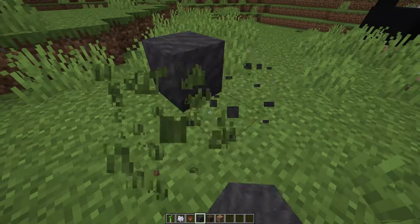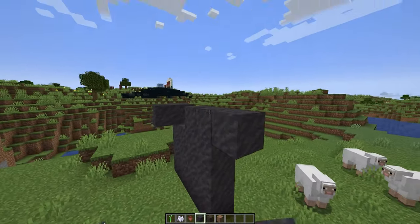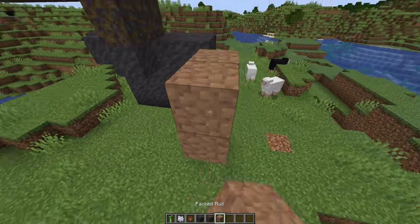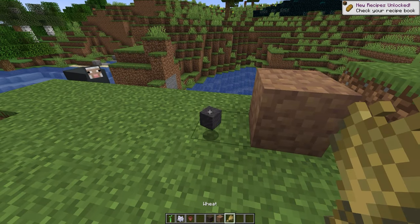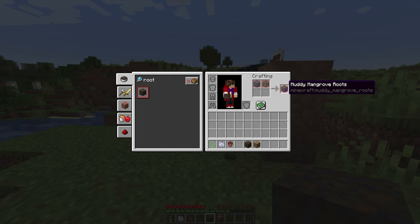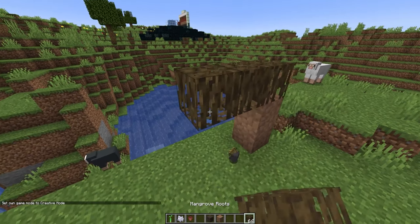And well, what is the mud block? It's got a new placing sound, which sounds pretty interesting. Same with the muddy mangrove roots and the packed mud, which sounds interesting — I like this. The packed mud can be made by using mud and wheat in a crafting table, then you get packed mud. And the muddy mangrove roots can be obtained by using mangrove roots and mud. Mangrove roots, of course, being found with the mangrove tree. And they look pretty sick.